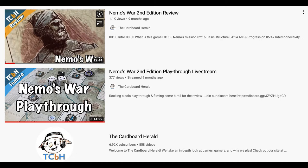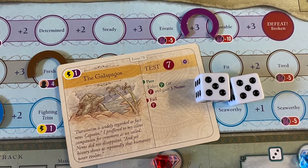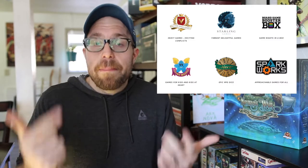Hey everyone, this is Jack from the Cardboard Herald and today we are doing a review of the new Nemo's War 2nd Edition Ultimate Edition. If you're wanting a gameplay review of Nemo's War itself, we've already got you covered — I'm going to link that in the description below. We did a review of Nemo's War 2nd Edition as a base game, and now we're doing a product review of this new Ultimate Edition, released by Tabletop Tycoon DBA Victory Point Games.